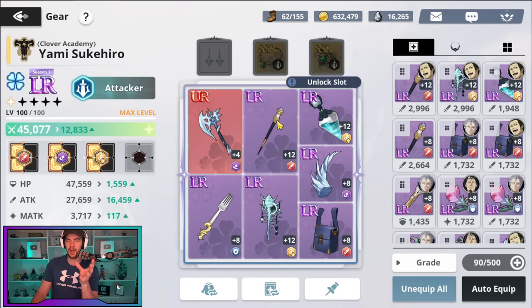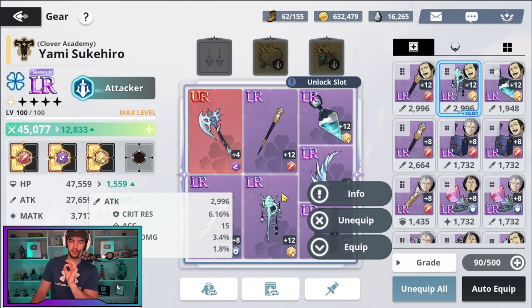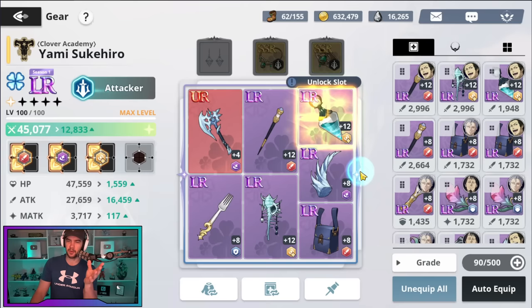Moving past that, the next thing we do to power up is upgrade the gear. For me, all my LRs I take to level 8 because it's fairly cheap. Then ones that are on a decent set with decent substats I will take to 12. For example, one piece isn't the optimal attacking set but it's still okay and has attack and magic attack subs — I took that to 12. Another is the speed set with ideal substats where I rolled to 8, got crit damage, rolled again and got another good substat — that one I took to 12. The upgrade materials for level 12 are much more scarce than for 4 and 8, so that's what I prioritize. That's pretty much my priority for gearing, and the gearing system is where you get a ton of power for your account.